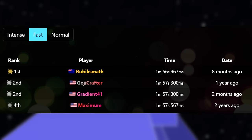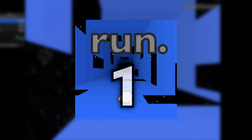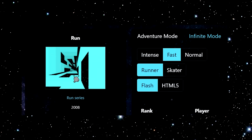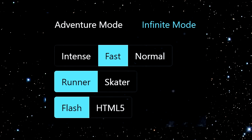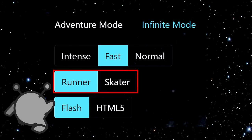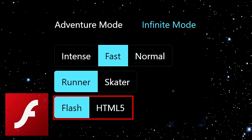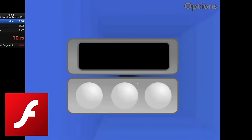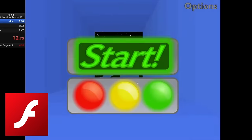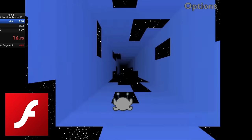Speedruns of Run 1 are split between two main categories: Adventure Mode and Infinite Mode. There are subcategories for the three different speeds, for whether the player is using the runner or the skater, and for the two different versions of the game, Flash and HTML5. For simplicity's sake, we will only be talking about runs with the runner character on the Flash version of the game, as that is what people are most familiar with.